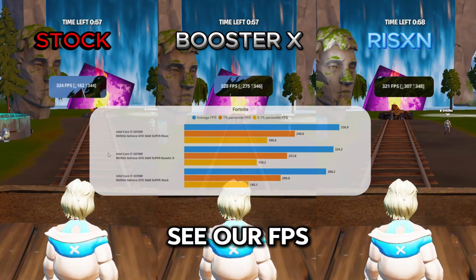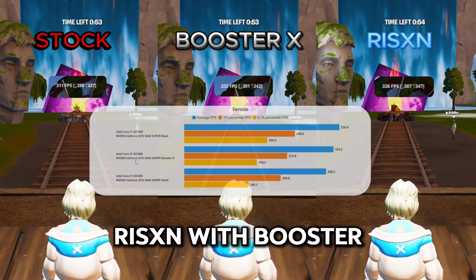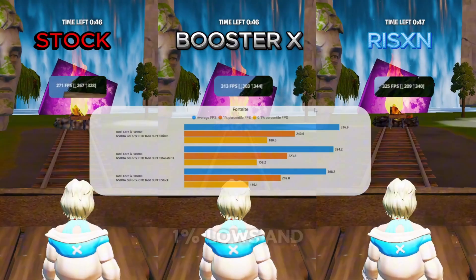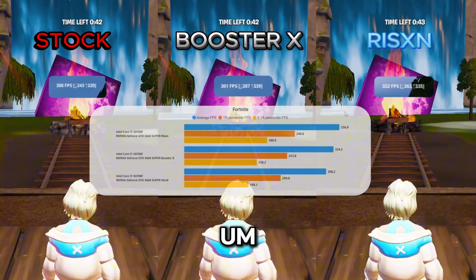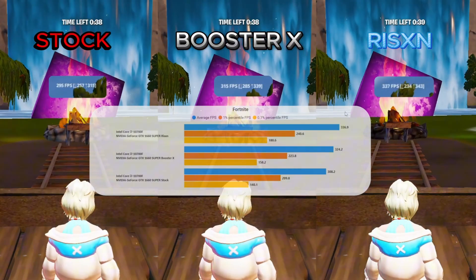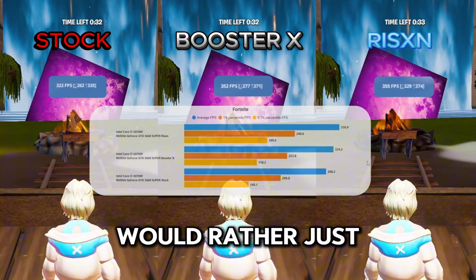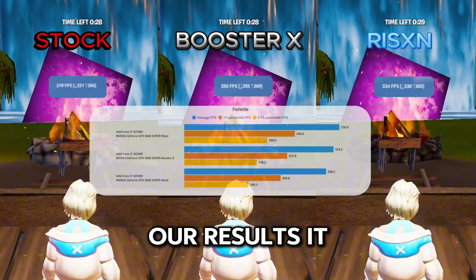Here we see our FPS test. On top we have Risen with Booster X trailing behind and then our stock. We had a 3.36 average FPS gain on the Risen, a 2.40 on the 1% lows, and a 1.80 on the 0.1% lows. I'm not necessarily disappointed with Booster X, but obviously I would rather just spend the extra $5 on the Xtreme — you can see right here in our results, it is worth it.